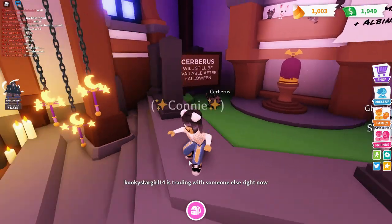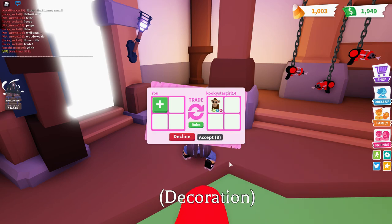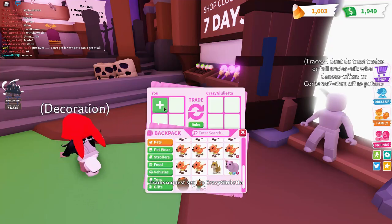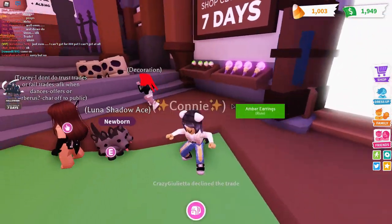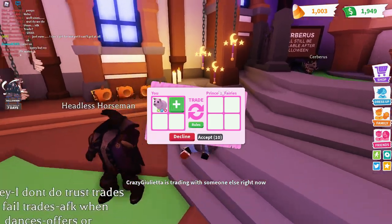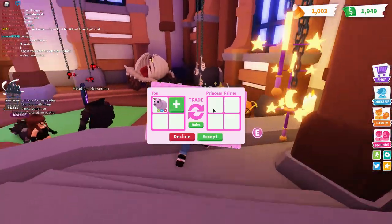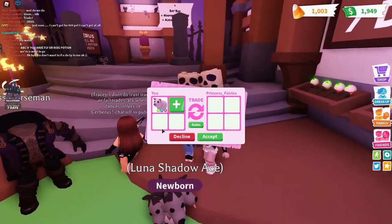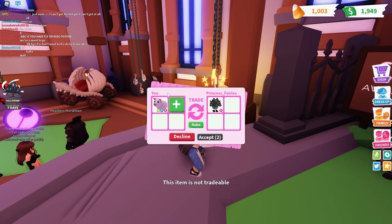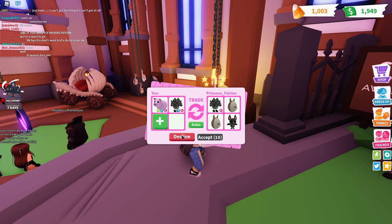I want to send her a trade request — don't leave me! She accepted. I'll add my neon flyride pig. She offered a neon flyride kangaroo — no thank you. This other girl accepted — she's got a pretty cool avatar, like Little Red Riding Hood. She's got a cerberus, that's pretty. I'll add my neon fire pig. She added a ride cerberus — but I'm sorry, I already have a flyride cerberus.